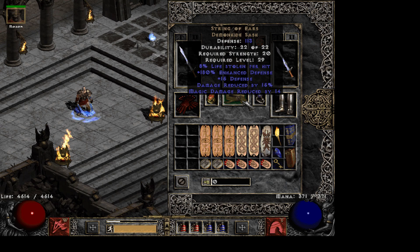I'm using String of Ears. I like this belt the most because it has pretty much the same stats as Verdungo's, but also high leech — 8% on mine. This one is nearly perfect, so it's pretty good.